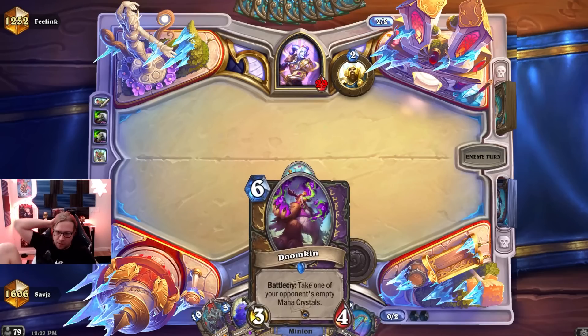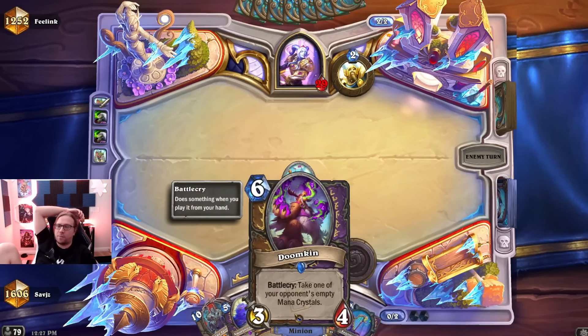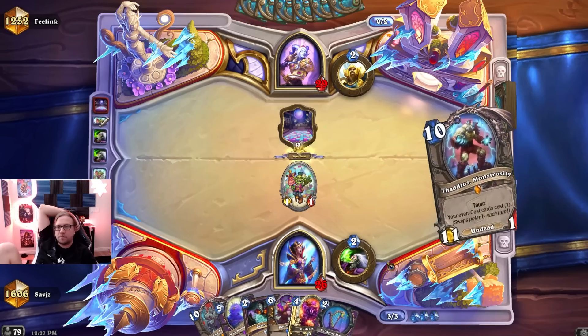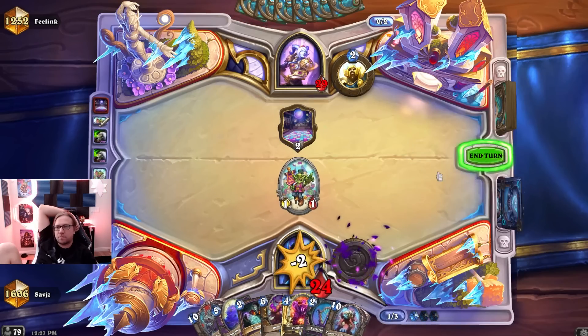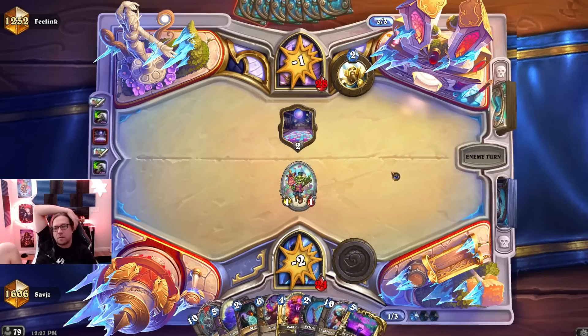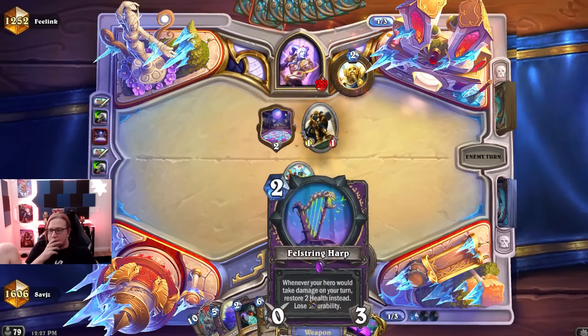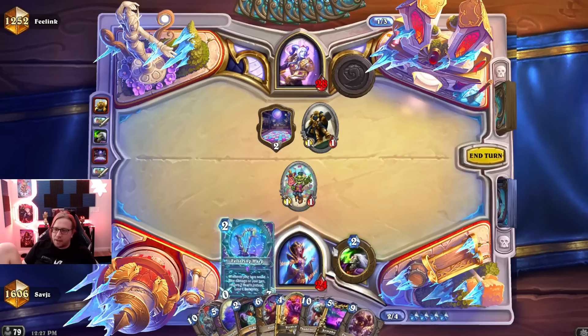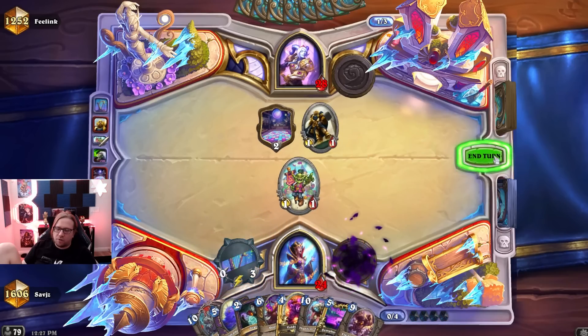What does Doomkin do? It steals one of your opponent's mana crystals. It's really powerful, but it is six mana, so it's not immediately obvious whether it's broken or not.